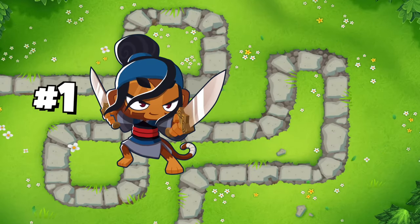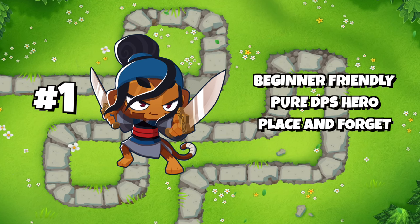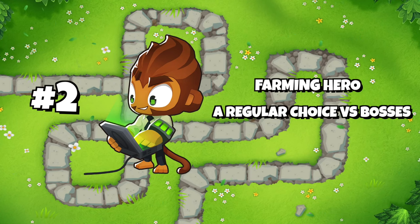Starting with Salda is a no-brainer because she's a beginner-friendly DPS hero — you can just place and forget, very straightforward. Number 2 is Benjamin, which is needed for farming your boss events and that's where you'll see him most of the time.